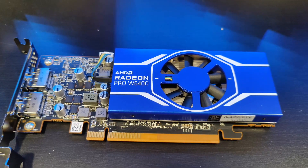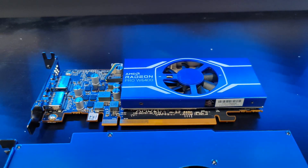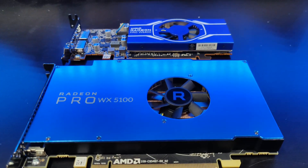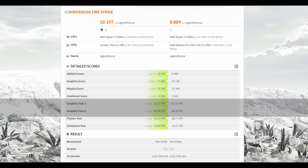On the surface this may look like a drop-in replacement for the WX4100, but in many applications this new card is going to stand above its bigger brother, the WX5100. Looking at Timespy, compared to the WX4100 we are seeing a 100% increase in performance, and that's after we've overclocked the WX4100 in the BIOS. Things get a little closer with the WX5100, but we're still seeing a healthy 10% gain, and that continues into Firestrike as well, being 10-20% faster than the WX5100.